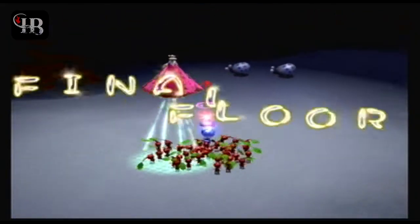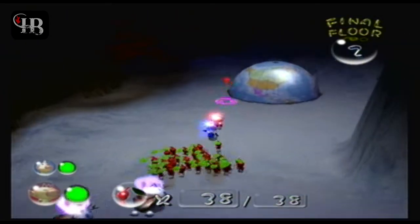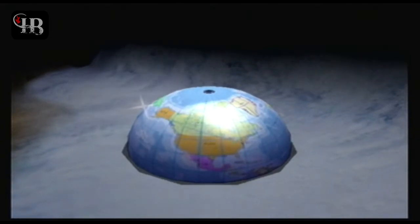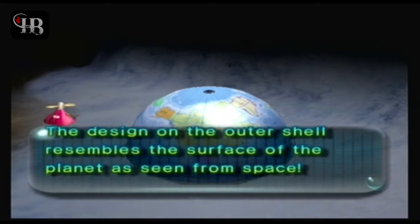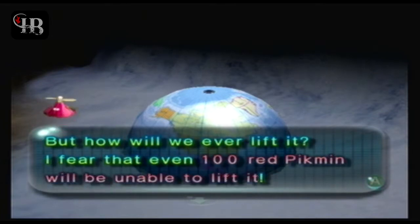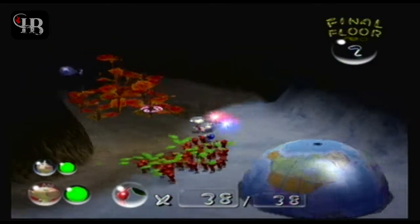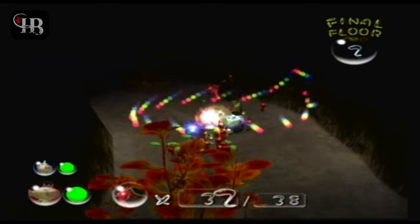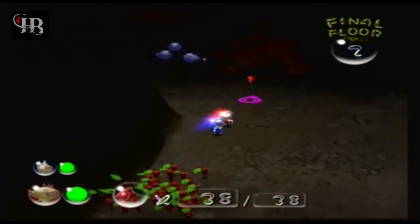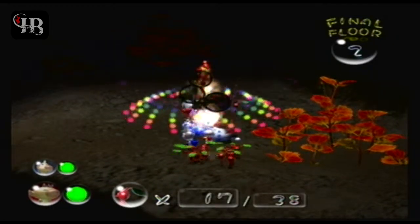Final floor — must be a boss fight. No, no boss fights sadly. We run into the first very important treasure in the game — I believe it's called the Spherical Atlas. I feared not even 100 red Pikmin can carry it, and the ship is actually right: it requires 101 Pikmin. Pikmin players will know you can only have 100 Pikmin on the field at once, so even 100 won't work. We're going to go deeper to kill more Bulborbs that get in our way.